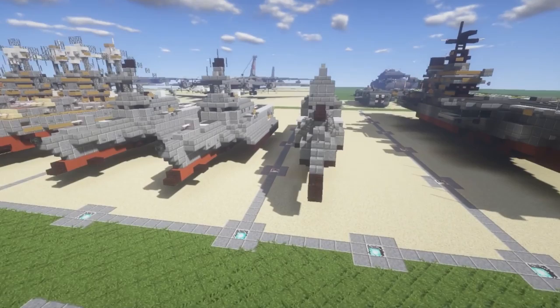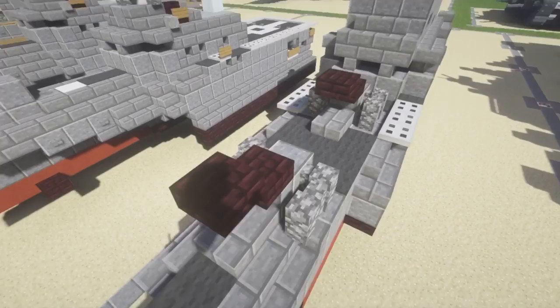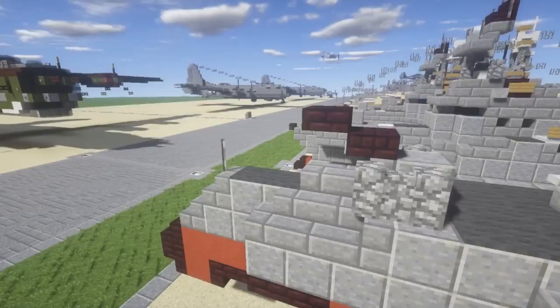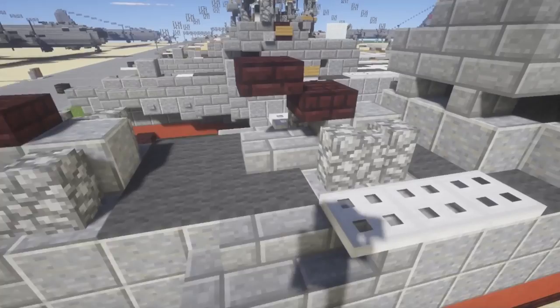Starting off, you have the two frontal cannons up here. They're pretty nice — I love the way they actually work. They're kind of covered up and the barrel of the gun will actually poke out when they open. The guns are a little bit thicker than I would have liked, using nether brick half slabs, but that's pretty much what I had to use to get the angle right.